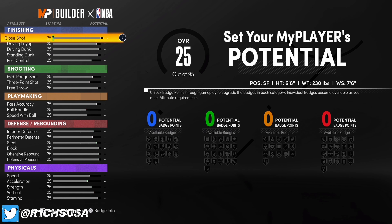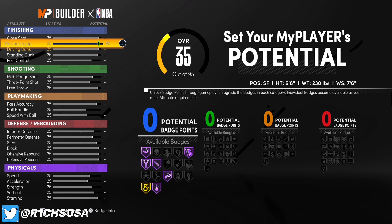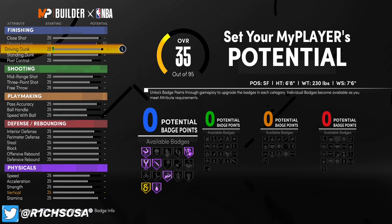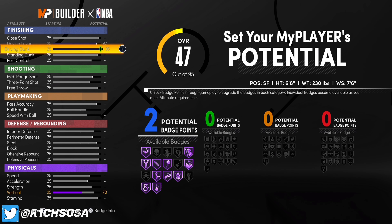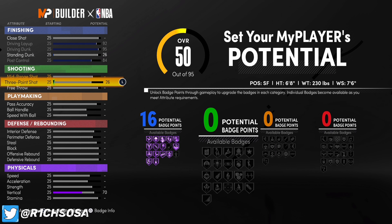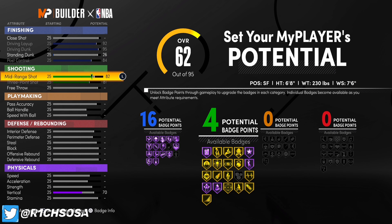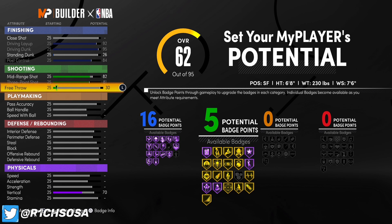Now let's get into the stats breakdown. Do every single thing exactly as I'm showing you — any stat difference may change the build name. When it comes to finishing, put your driving layup to 92, driving dunk to 95, standing dunk to 26, and post control to 84. That right there is going to give you 16 finishing badges.